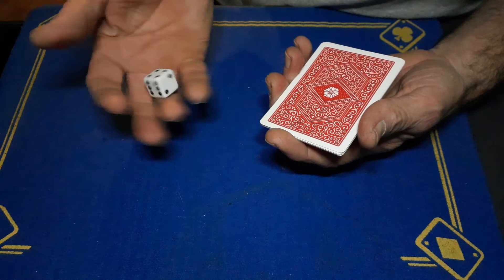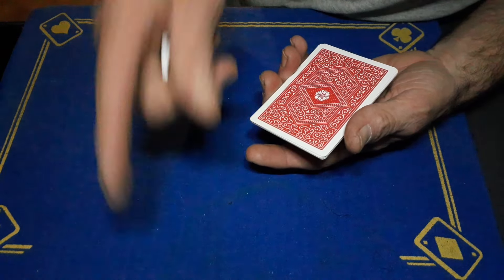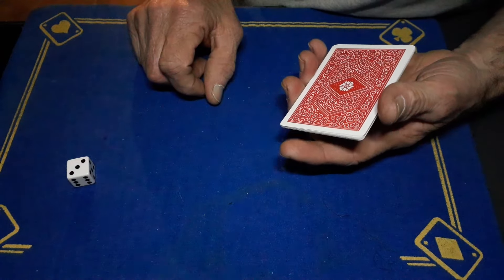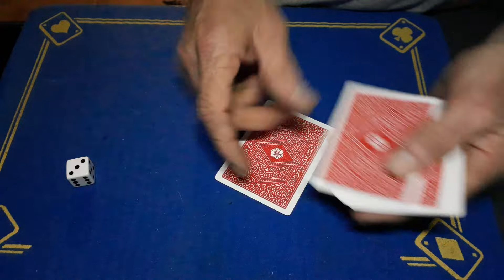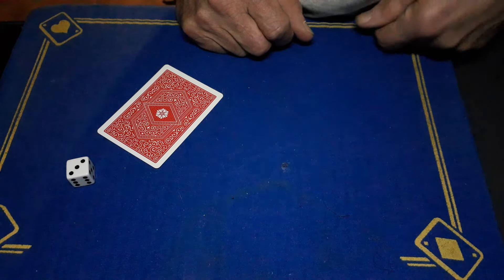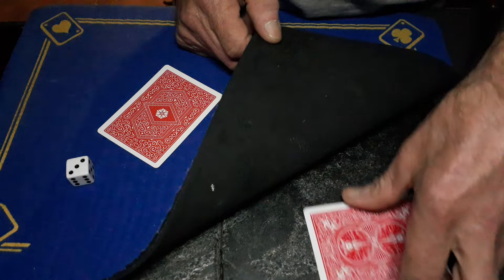The spectator's going to roll the dice — if they've got one. If they haven't they can think of one in their mind. Just roll it in your mind. It lands on the three, so we're going to deal to the third card. One, two, three — put that aside.